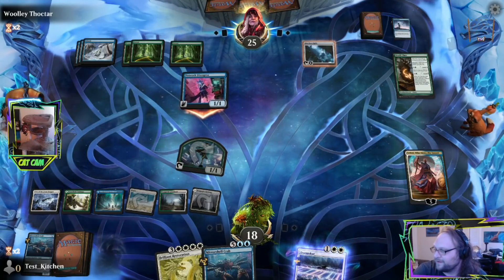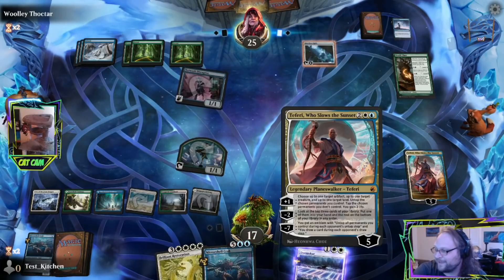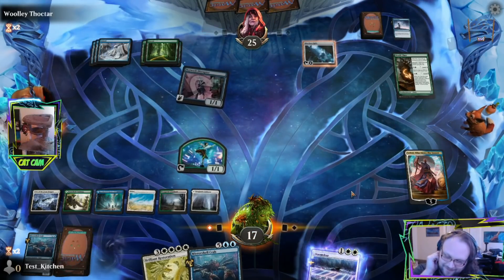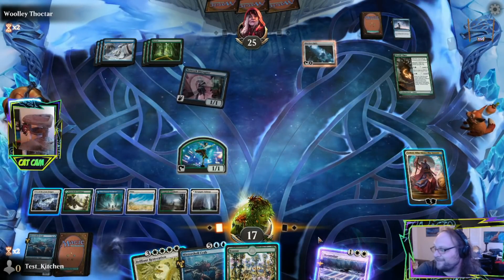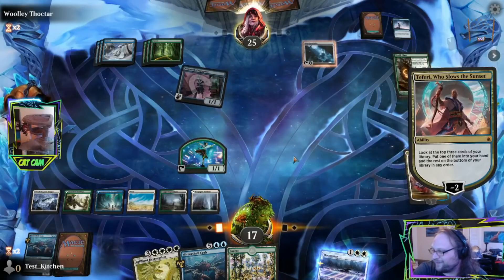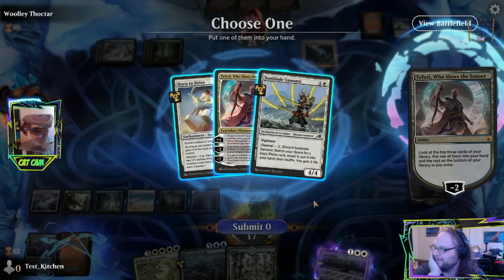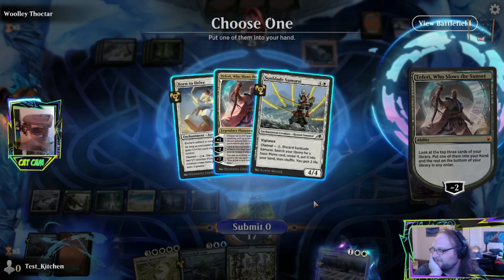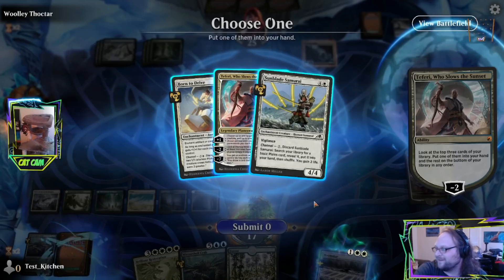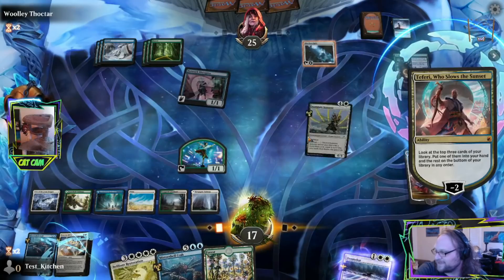They get in — they're not gonna come in on us. Alright, we get a land but they didn't give us anything to counter. Come on, please — I want to counter stuff so bad. Let's look at the top three and grab something. Another Teferi is probably the right call. Born to Drive isn't terrible either. I think I want Sammy — Sammy Zayn here.